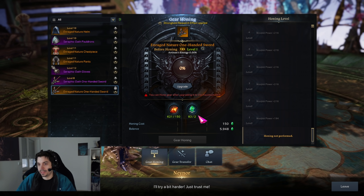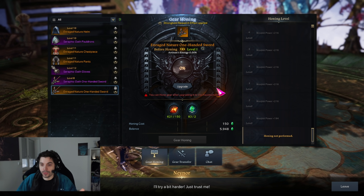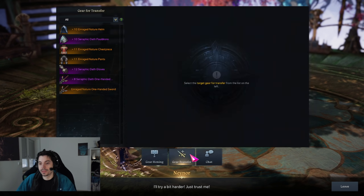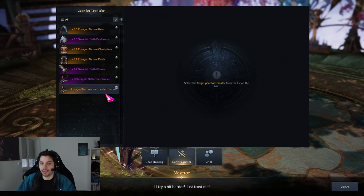A lot of people actually started upgrading that new gear from scratch, which wasted materials and left them stuck with two sets of gear. You absolutely don't want to do this. To do it correctly, go to the enchanting NPC — the hammer symbol — click on the gear transfer tab, and you can automatically see everything you have that's eligible for transfer.